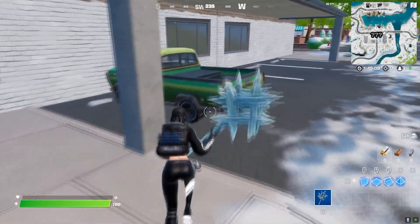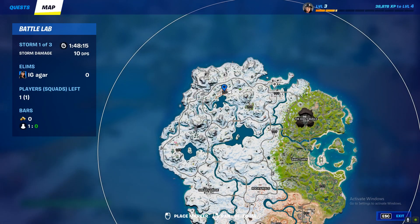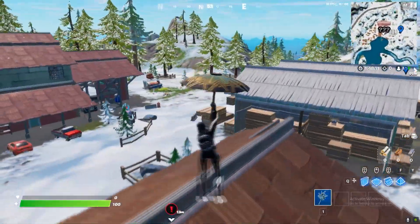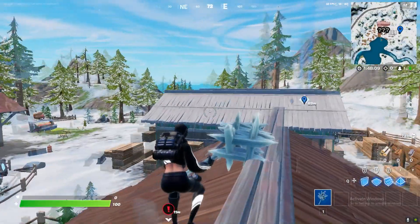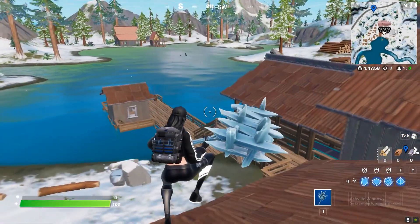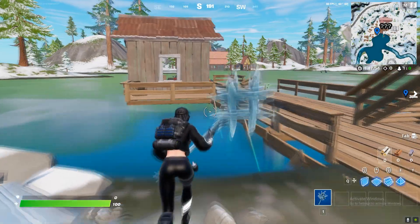Here's the second location. If you're driving a vehicle, this is the road you need to take from the first location to get here. Once you arrive at the second location, just swim right over here and that's your second one done.